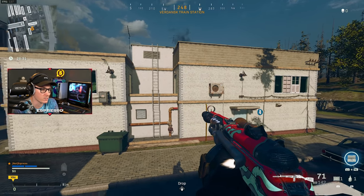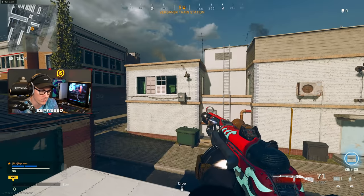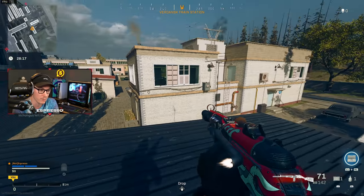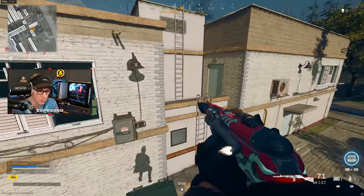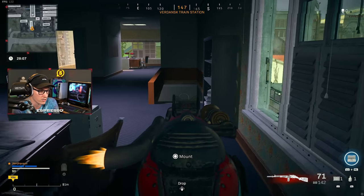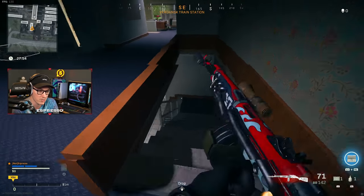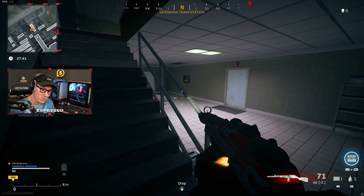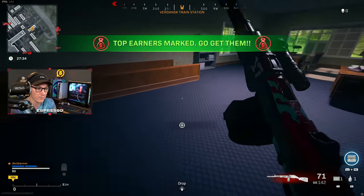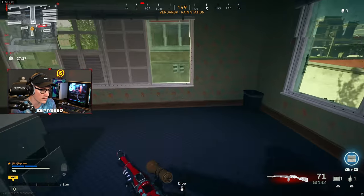Where I want to start comes down to these double-story white buildings you'll see across the map. This one by train is a great example because it has the most flank routes — there are actually three different routes that allow you to breach and clear the second story. That's often where people camp, watching the staircase or mounting on the walls, making sure you can't break through that one singular choke point. But there are a couple of different ways to break it.